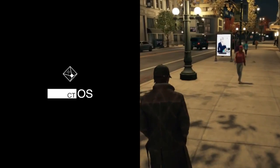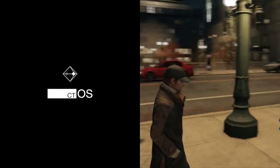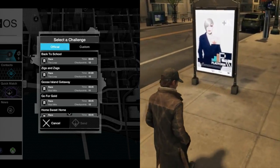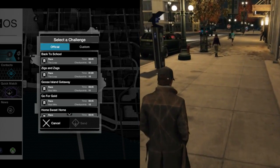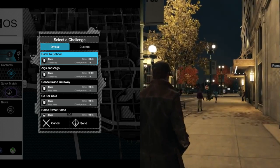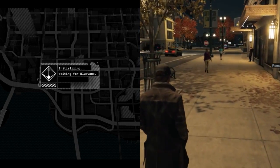Gary, whereabouts are you in the city at the moment? Are you still roaming around? I think I'm just walking around the loop area. I'm going to challenge you to a race called Back to School, which is in the loop. There are 12 checkpoints and it's a 45 second game. I'm going to send you a challenge now. Fingers crossed — we've had a few problems in rehearsals connecting.